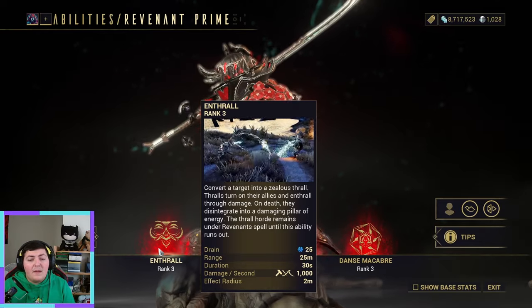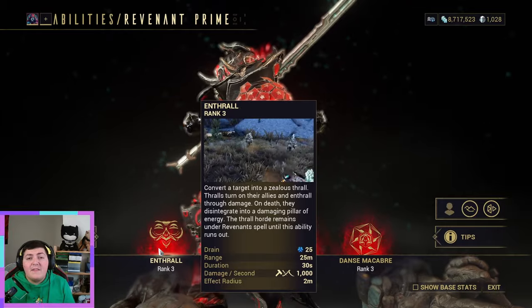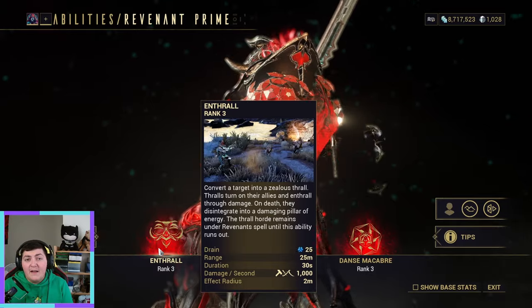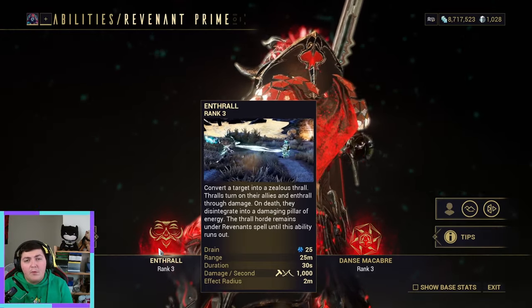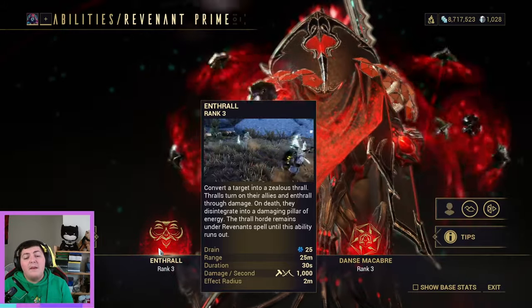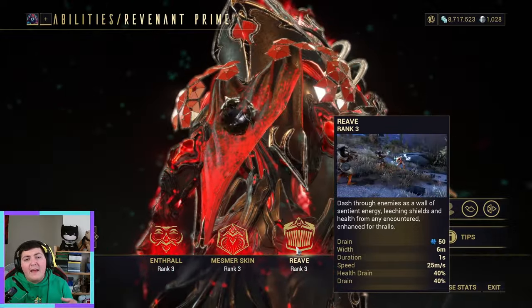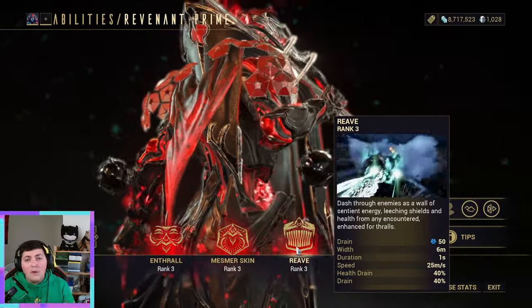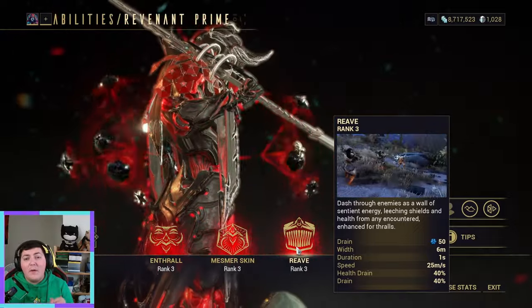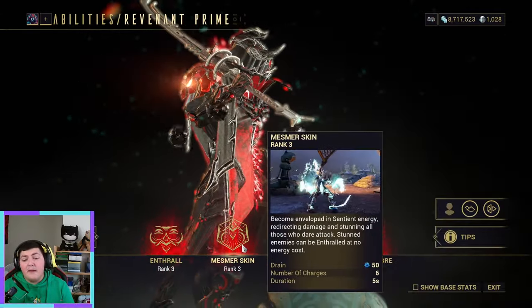Enthrall is a very simple ability. You essentially enthrall an enemy, turning it to cause chaos on its own faction and then spread the enthrall. If you use his augment mod, you can then use his three, which is Reave, and you create a sentient energy wall and you can dash through the enthralled enemies.